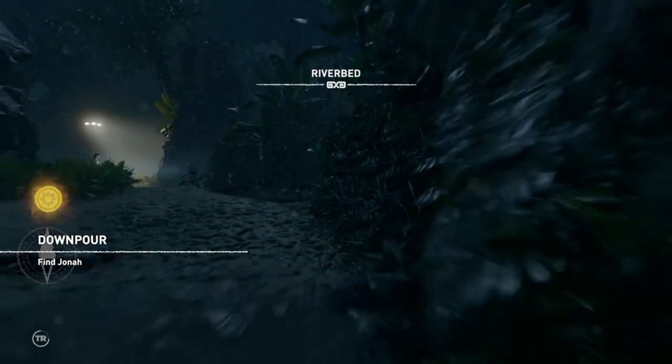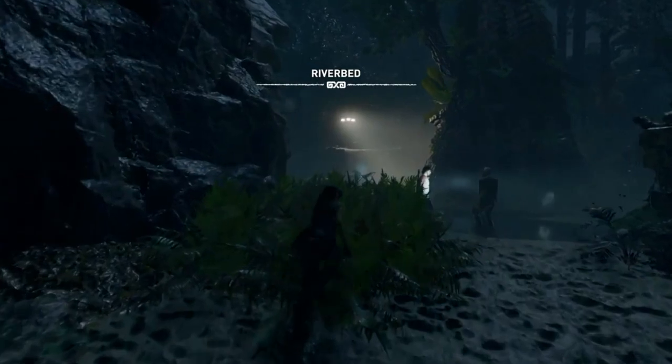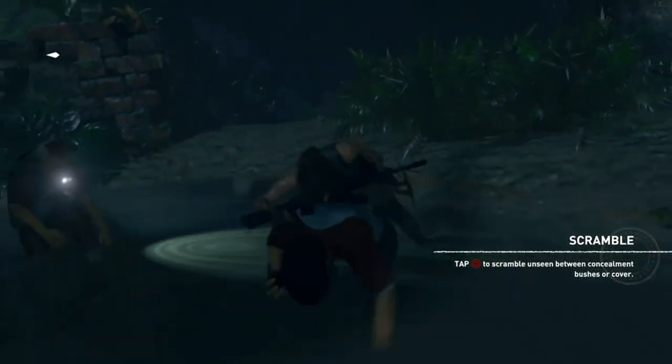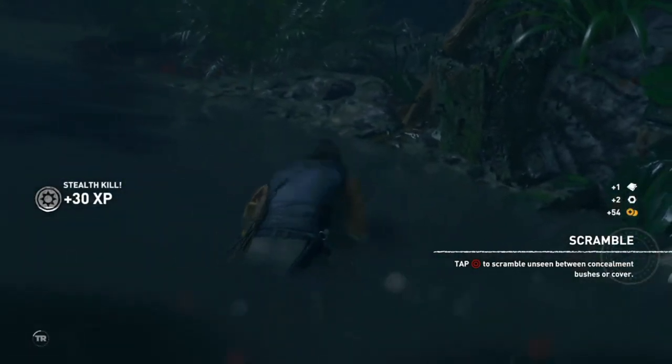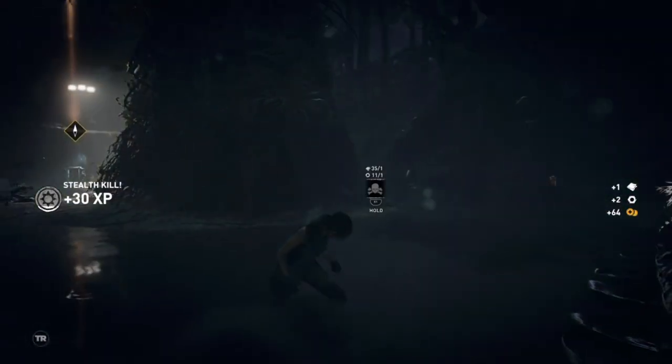To perform the move you must stealth kill two enemies standing next to each other, pretty much like I'm doing here now. Wait for the two markers to come above their heads as you've seen there, and then just press triangle — double tap or just keep pressing it repeatedly until you get the chain kill.